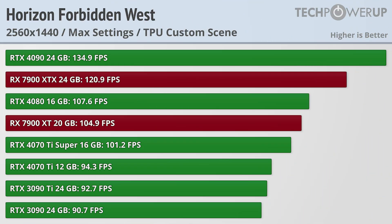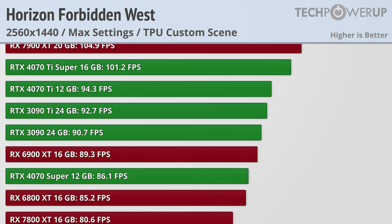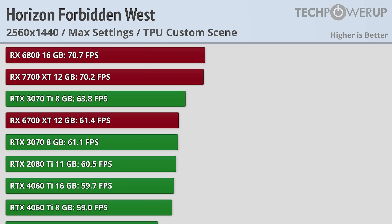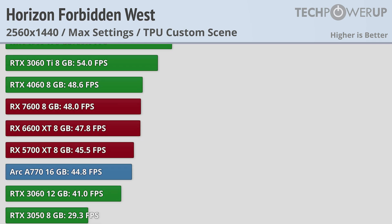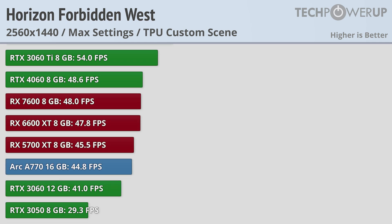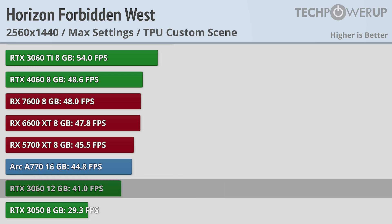Bumping up the resolution to 1440p does bring down performance a little bit, with the RTX 4070 Ti Super setting the baseline for what you need to achieve 100 FPS. 60 FPS can still be achieved on the RX 6700 XT, and for the green team you can achieve that with the aging RTX 2080 Ti. The RTX 3050 does now just fall slightly below 30 FPS, meaning the RTX 3060 is now the baseline at 41 FPS.